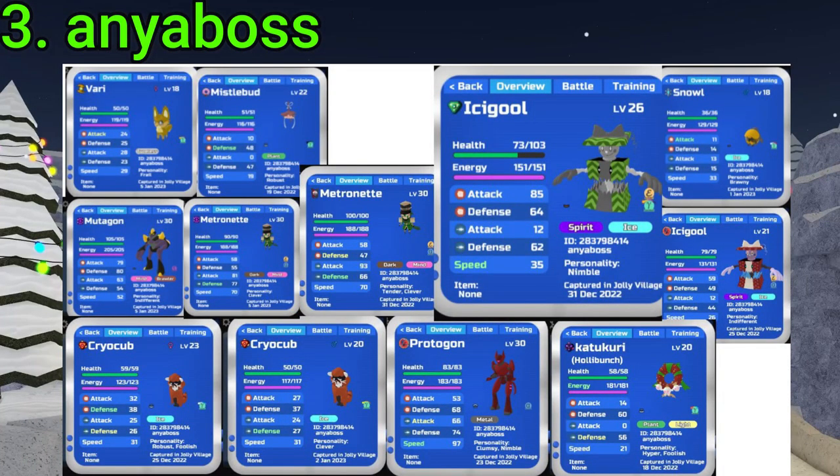Number 3 goes to Anya Boss. They got a Gamma Green Icicle as the best find, plus an Alpha Red one, a Gamma Cryo Cup (two of them), two Alpha Metros, Gamma Avari, a Gamma Missile Bud, and a Rainbow Wisp. Nice finds in general, Anya.